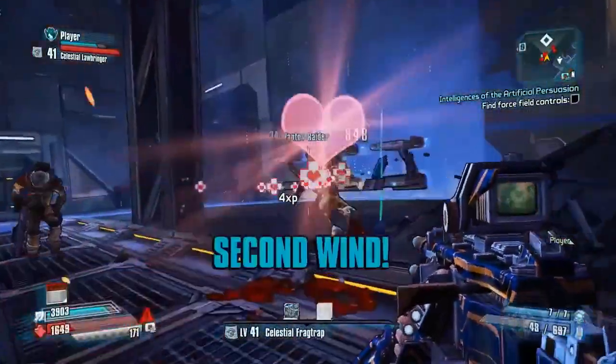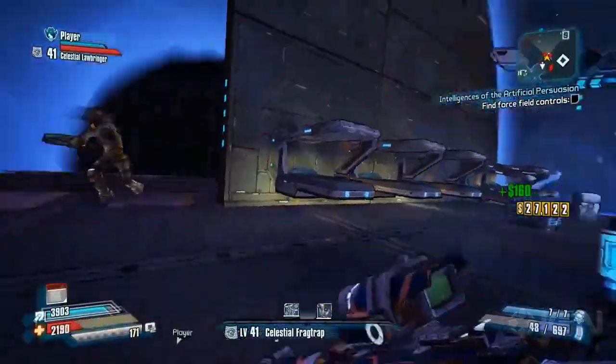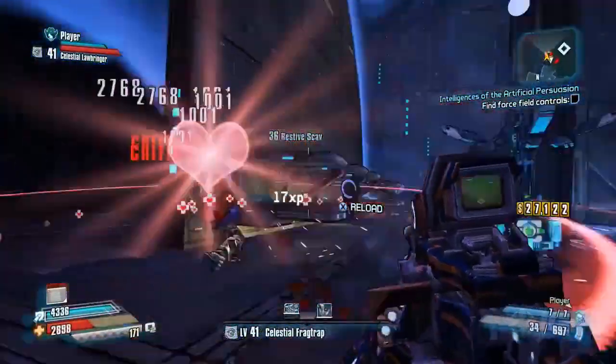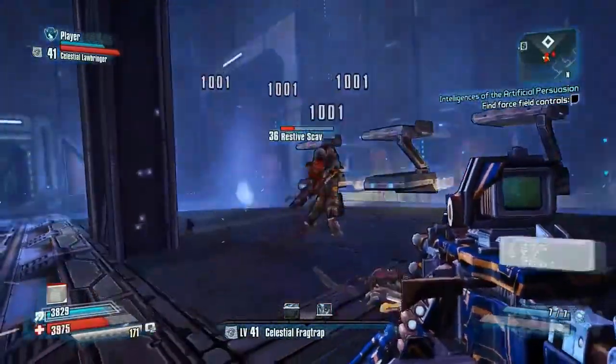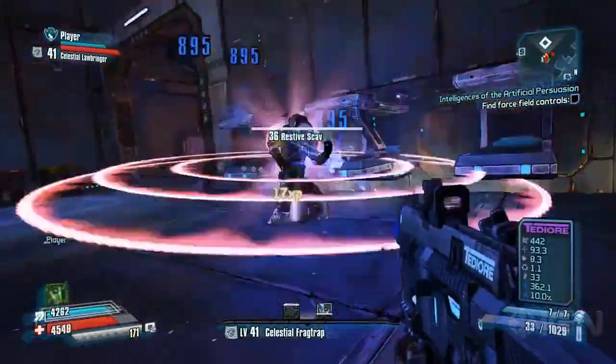The Laser Inferno skill allows you to shoot lasers in all directions at nearby enemies. You will need to get close to them though, and then give them a hail of shock, incendiary, and corrosive damage which will melt them away.